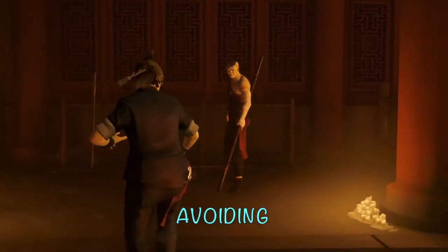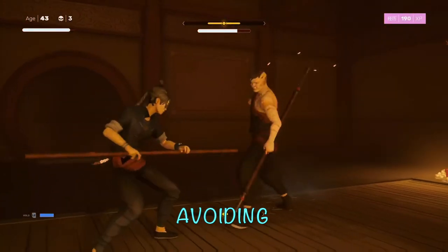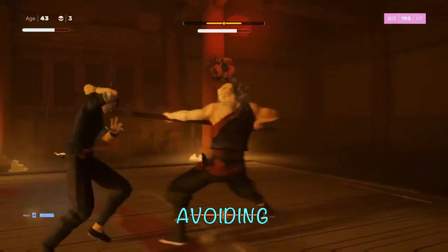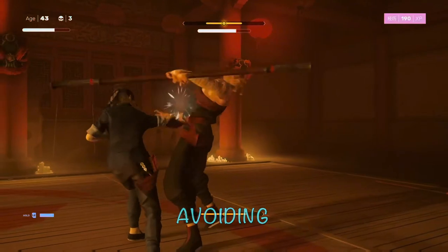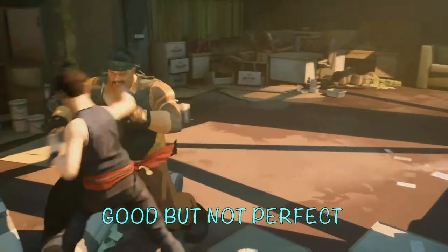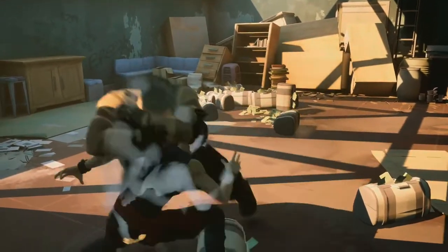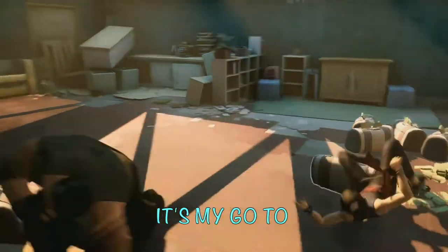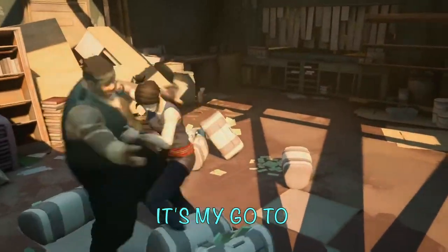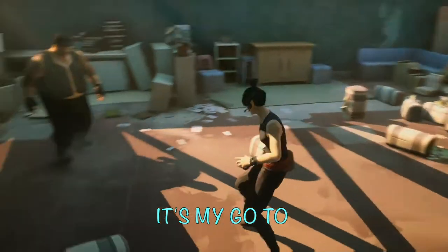The best of all defensive strategies is avoiding — holding the guard button L1 and moving the joystick out of the way of the attack. It really is the best and go-to for a couple of reasons: you have to be good but not perfect, so your timing doesn't have to be as precise as a deflect or perfect parry. It also doesn't increase structure if you're doing it right, and if you mess up you're just going to be in guard and blocking anyway, so you won't take a lot of damage and your structure won't break easily. It really is the best way to go.